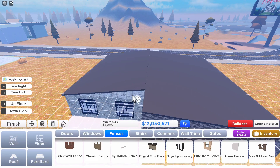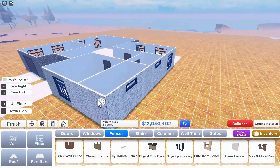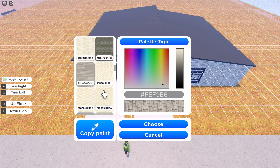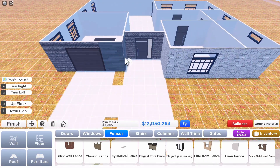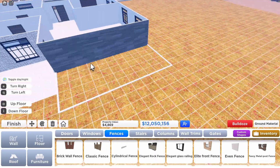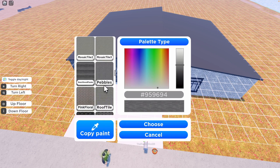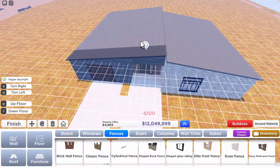Coloring is not a fluent process — you have to keep going in and out of menus, clicking everything. Deciding the color you want takes time because you have to open and close menus constantly. Eventually I found a color I liked and maybe made the texture a little bit darker.